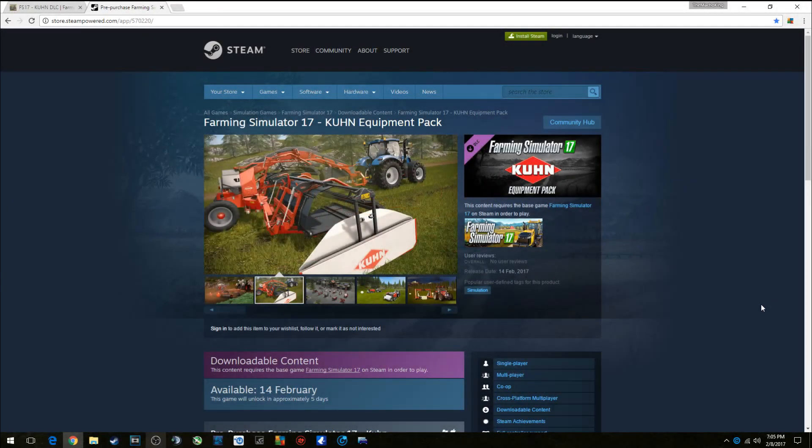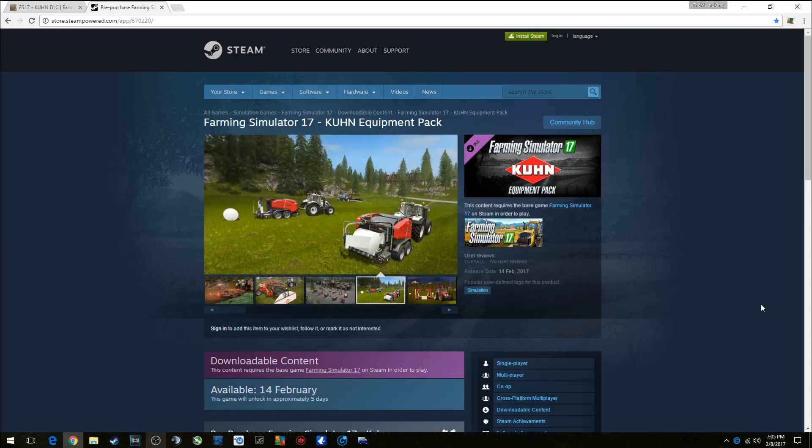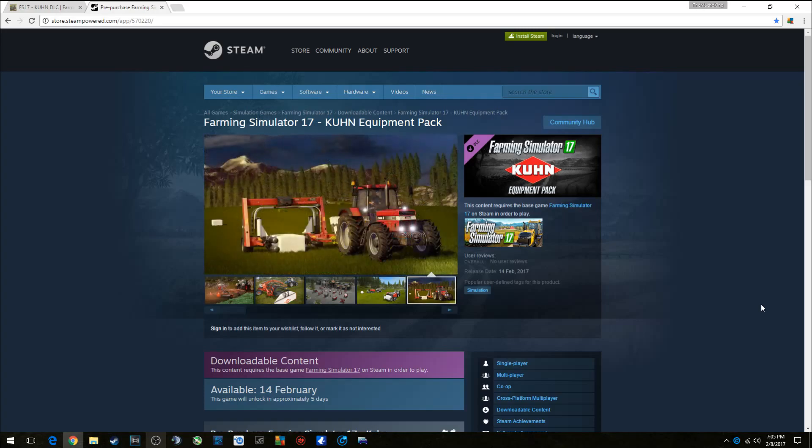Hello everyone and welcome back for a DLC update. Farming Simulator 17 has their first DLC pack coming out — it's the Kuhn Equipment Pack. It's an 18 piece pack, going to cost $20 Canadian or $15 US, coming out February 14th.